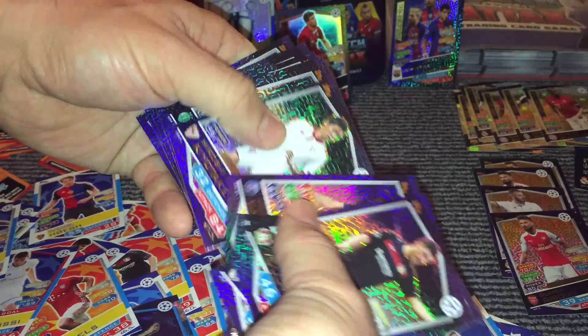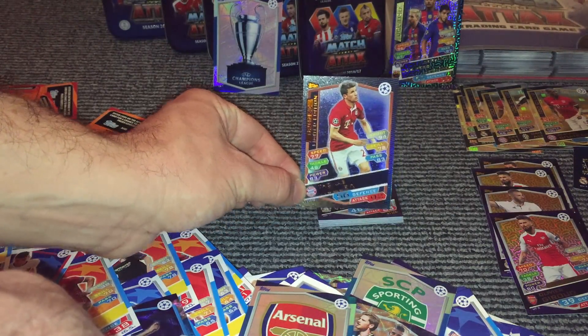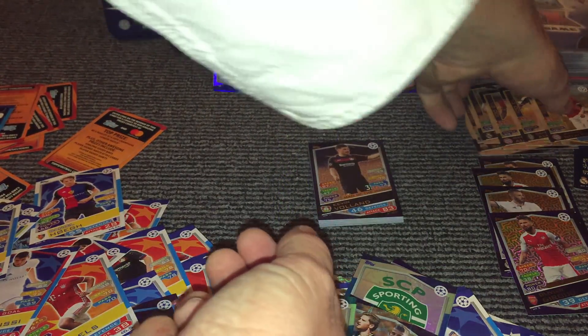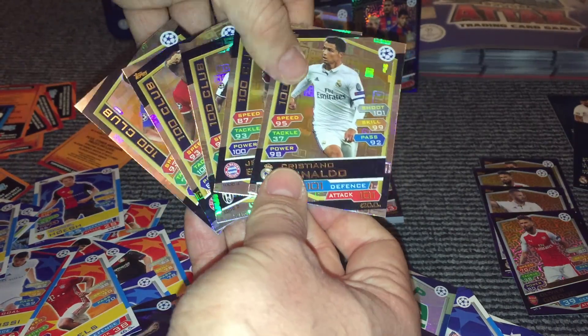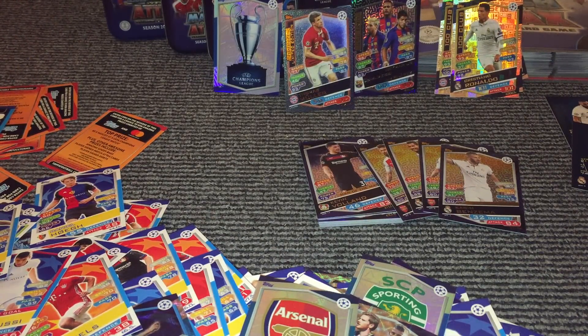We've got 15 Man of the Match cards. One Trophy, which is 1 in 48. A bronze limited edition. We have the UCL Trio, which is 1 in 80. We have 5 all different 100 Clubs, including the Ronaldo 101, which is 1 in 10 — so that's the right ratio for what we'd expect. We have 4 of the Hat-Trick Heroes, which are 1 in 20 — so we've done well with those. And then we've got 17 of the Real Madrid team, so we're one away from completing the whole set. Pretty pleased with this box. Please like, subscribe, check out the other videos — we're going to do a binder update video probably tomorrow. Share the videos and we'll see you soon.